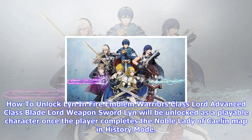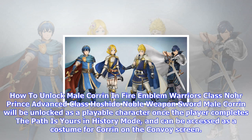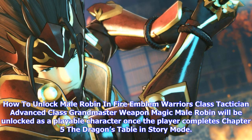How to unlock Male Karin in Fire Emblem Warriors — Class: Nor Prince, Advanced Class: Hashido Noble, Weapon: Sword. Male Karin will be unlocked as a playable character once the player completes The Path is Yours in history mode, and can be accessed as a costume for Karin on the convoy screen.